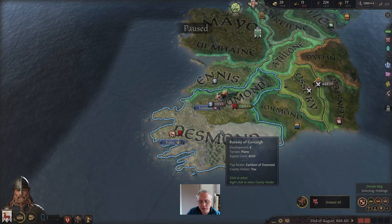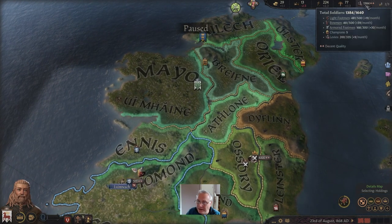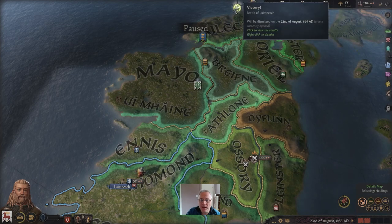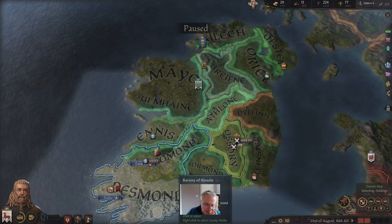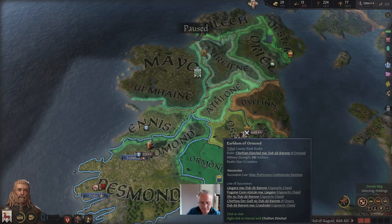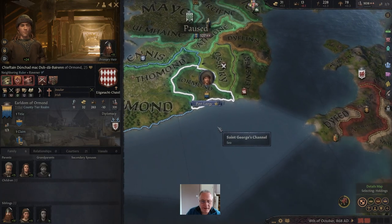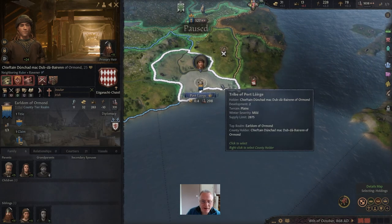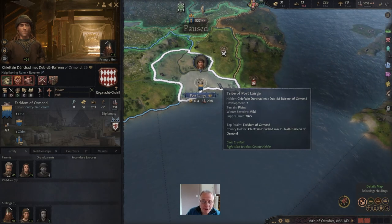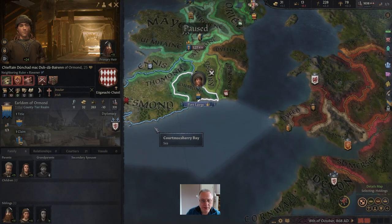Best thing to do is disband your army quickly because it'll start rebuilding. Then start thinking about which place you're going to go for next. Our army is getting back to full strength with all our footmen, all our bowmen, and most of the way with the armoured footmen. Our next target: we want to attack Chieftain Dunchat of Ormond, because that will make our third county and we can have the duchy of Munster.